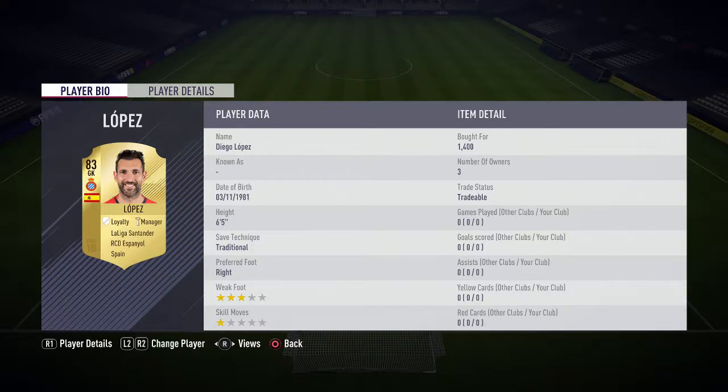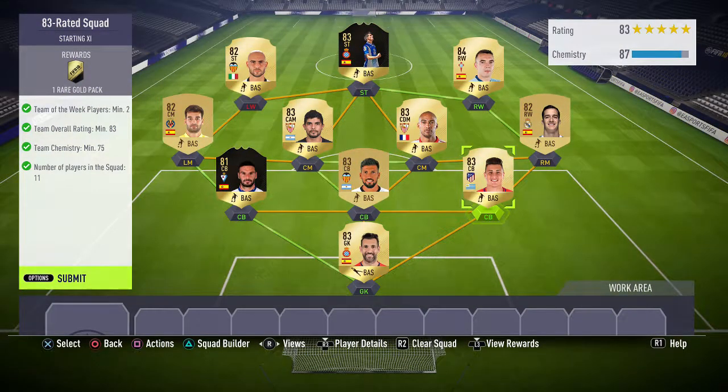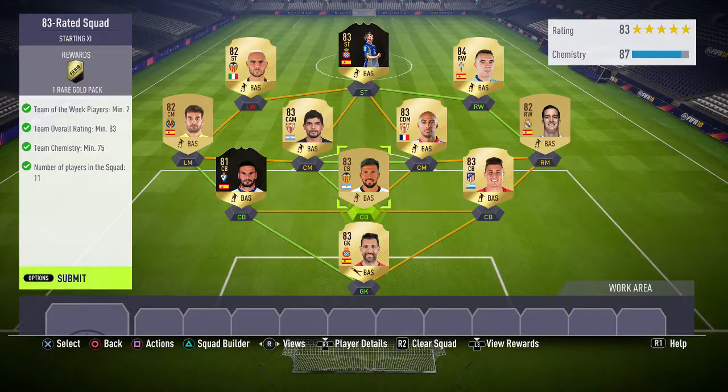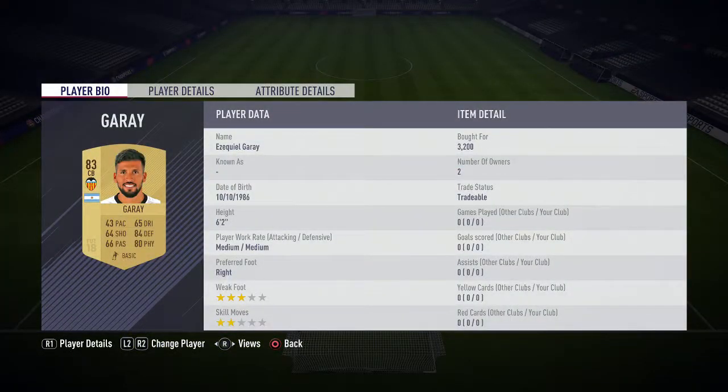Diego Lopez plays for Espanyol in La Liga and is Spanish. We've got the centre back on the right, Jose Maria Jimenez, bought for 3,200, plays for Atletico Madrid in La Liga Santander and is Uruguayan. This guy looks like he's been tangoed — have you been to the sunbeds or fake tan too much, mate?